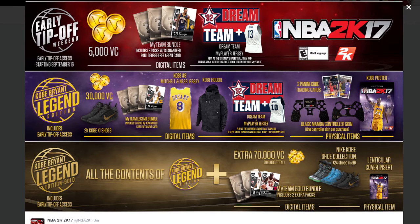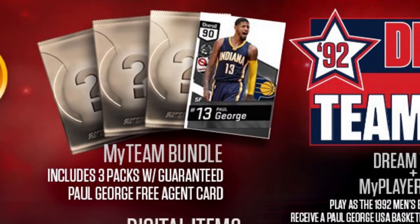On the pre-order bonuses, as you can see, you're getting a Kobe hoodie on the Legend Edition. You're also getting the Dream Team and a jersey for your MyPlayer.